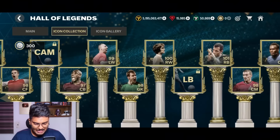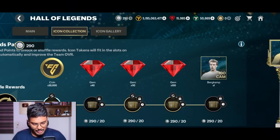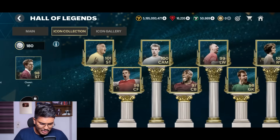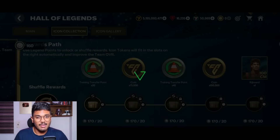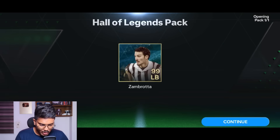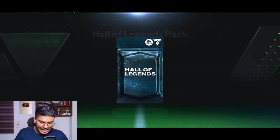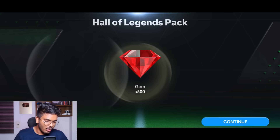Reshuffling with 400 more tokens — we get Soulé Xhaka in the path. He's unlocked; still two players left, left back and CAM. Shuffling again gives us just one icon — let me complete this. The CAM slot is finished: Dennis Bergkamp. One legend tile left — only left back remaining. Michael Owen appears but we don't need him, so let's reshuffle. Finally, Zambrotta is unlocked — we're up to 99 OVR! Now we can claim all the milestones.